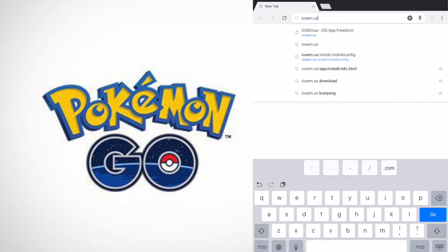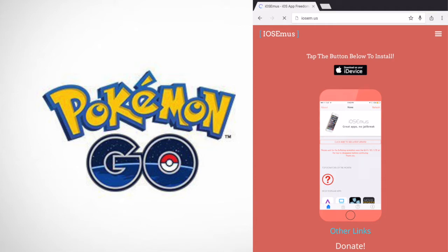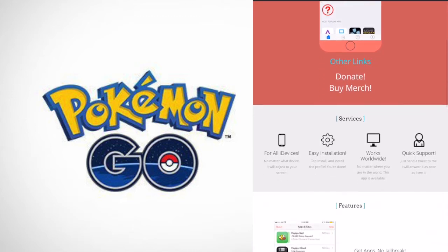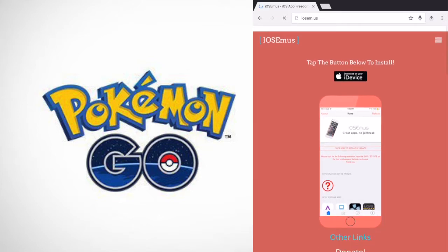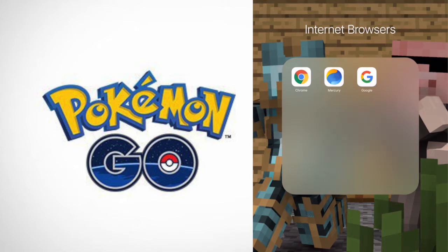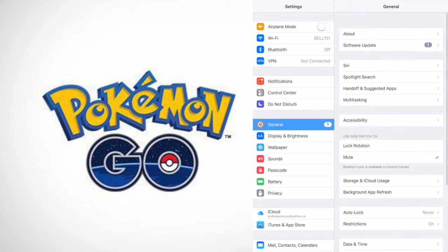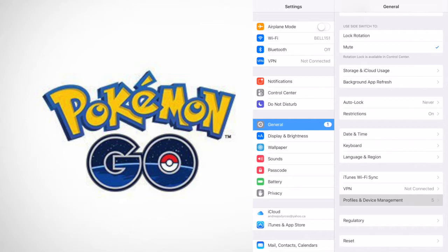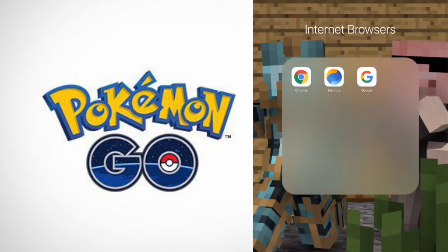iOS EMU is an awesome website where you can download apps like GBA for iOS, NDS for iOS, PSP, Movie Box, the tweaked Pokémon GO app, and lots of other things. Tap the button that says 'tap to download' and press the black button — it'll prompt you to install. After that, you need to trust the developer: go to Settings, General, Profiles and Device Management, find the iOS EMU entry, and tap the blue Trust button.